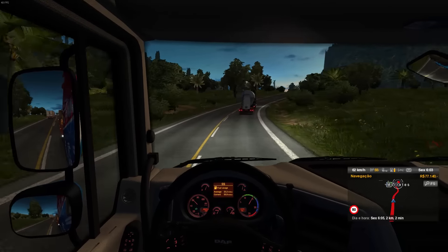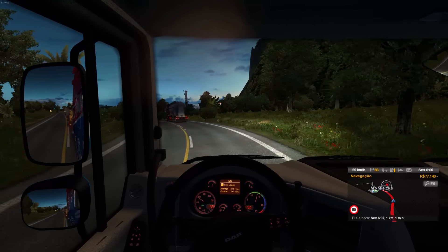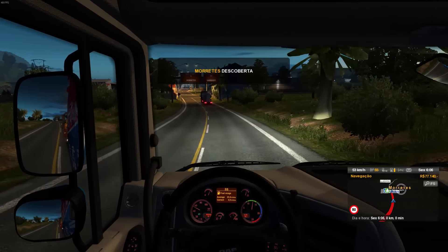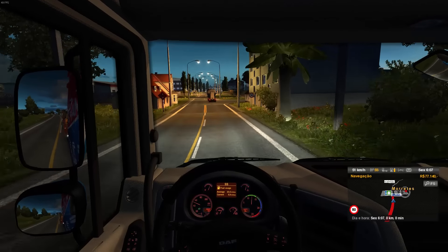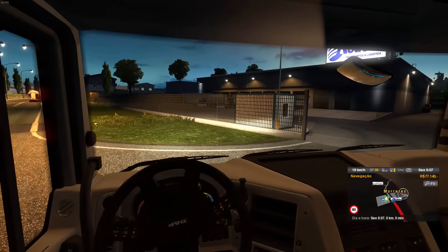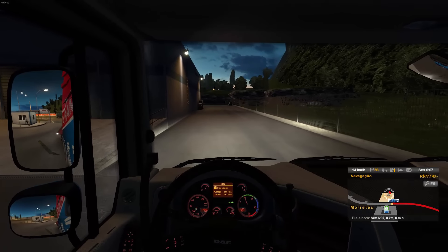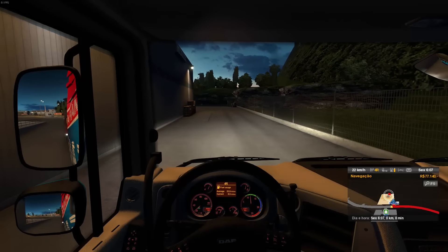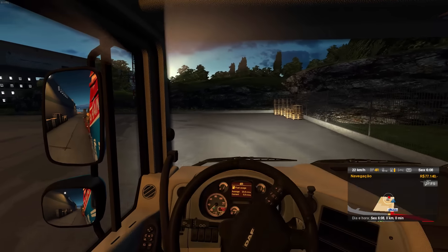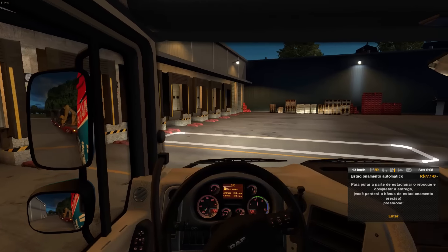Estamos chegando então a Morretes. O DAF novo velho — na verdade é o DAF reestilizado — ficou muito bacana. Bem-vindo a Morretes — a capital nacional do barreado. Vou entregar minha carga aqui. Meu muito obrigado a você que nos acompanhou. Ficou sabendo um pouquinho da história de Morretes. Galera, muito obrigado. Valeu, e eu... fui!